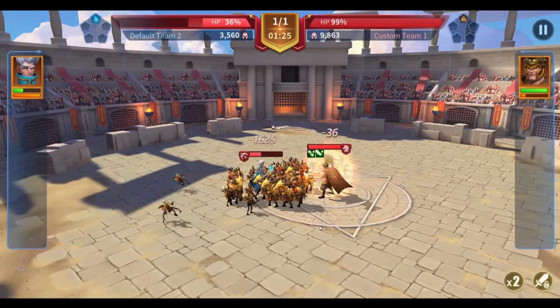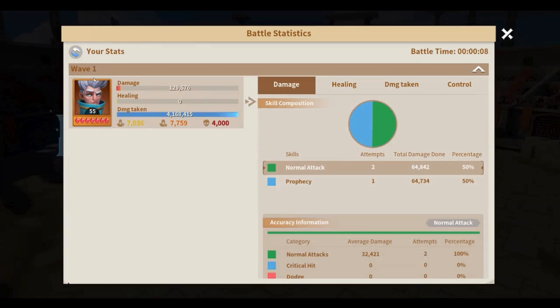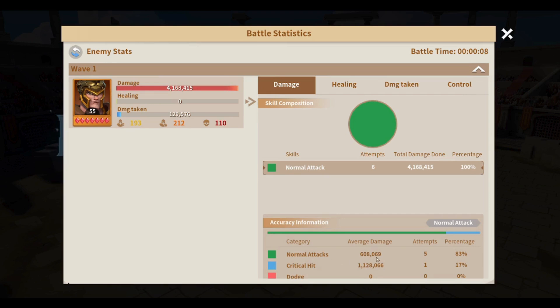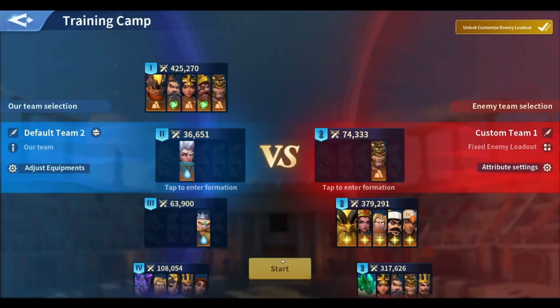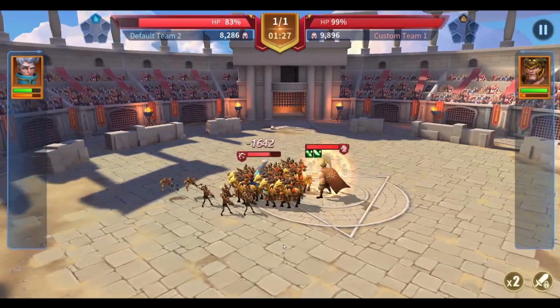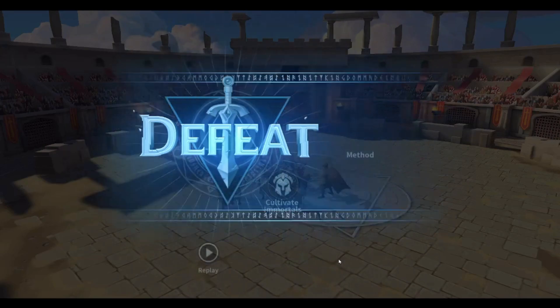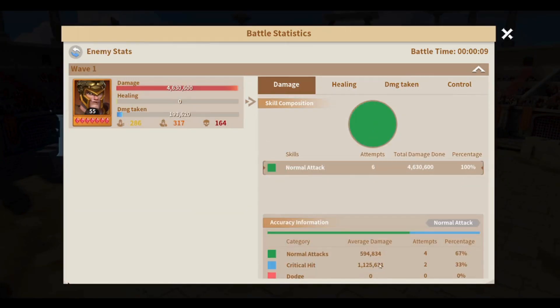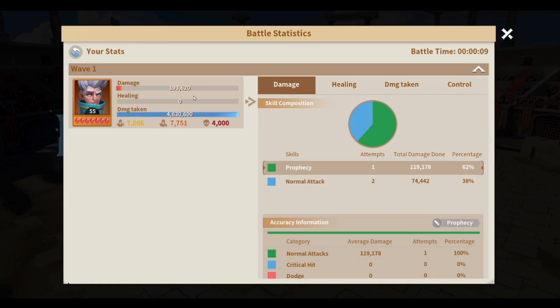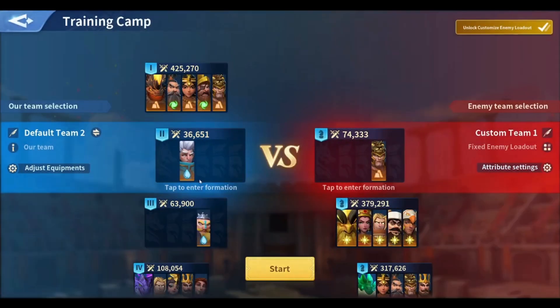Alex landed six normal attacks, one of which was a critical hit, dealing 1.1 million damage. The normal attacks averaged around 600,000 damage each. We'll do one more test without Life Link — again six hits, two critical hits, with the last hit doing lower damage. The average of each attack is still 600,000. You can see the damage taken from Merlin here. The fight ended in exactly nine seconds.